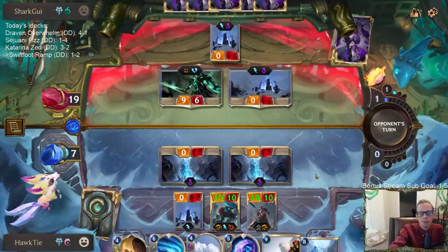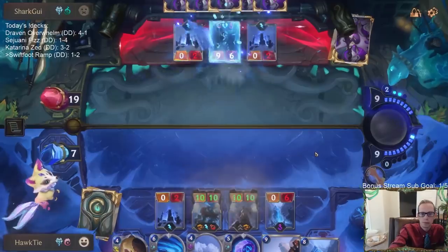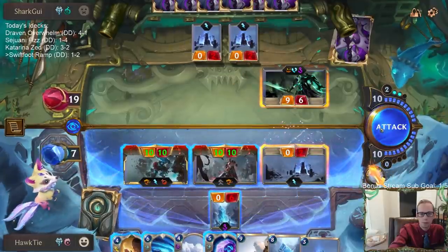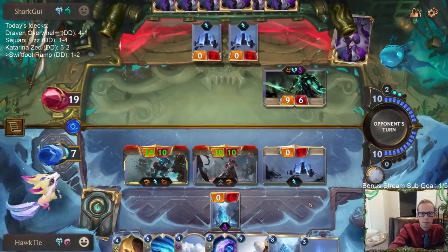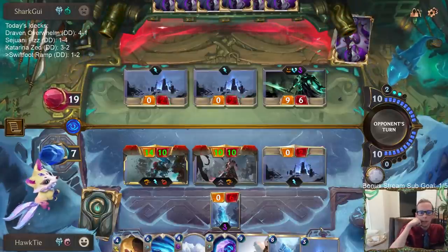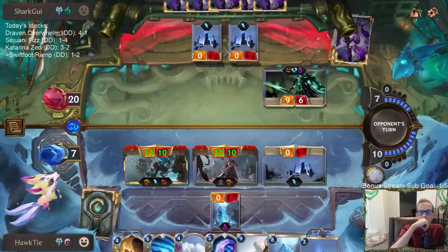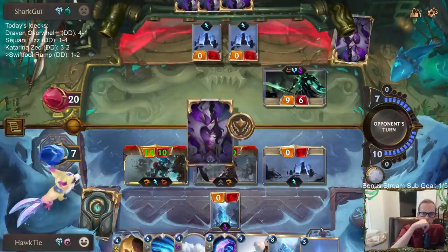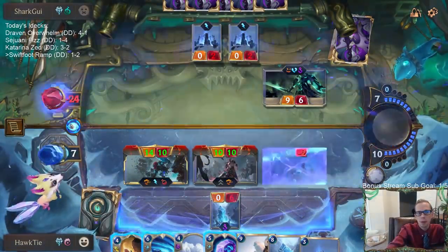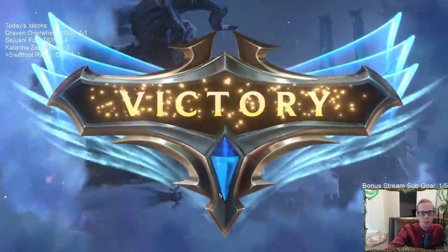They can't just challenge both of these. We definitely have to attack before Ruination. They're supposed to have negative one so they've got to do something. Doesn't that just kill them? Why didn't they block? They had spells they could cast and they just didn't.